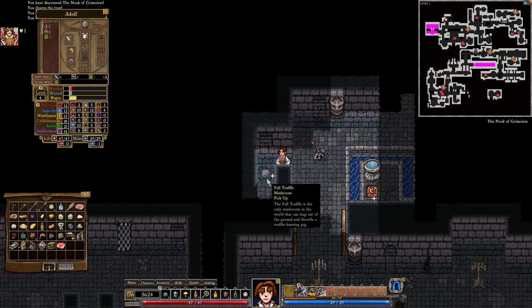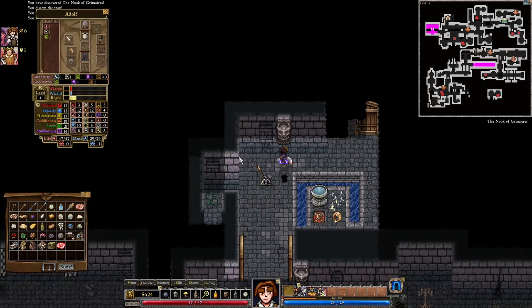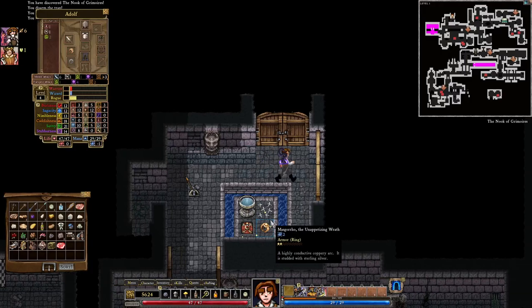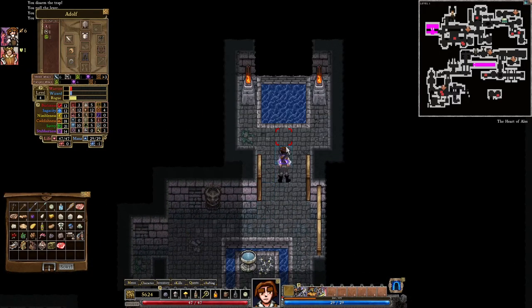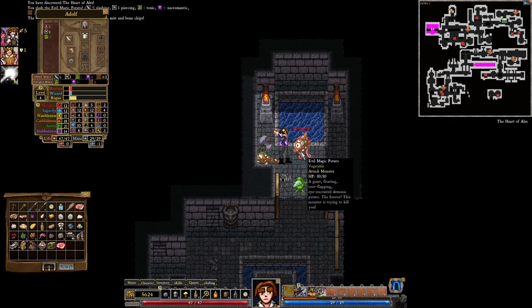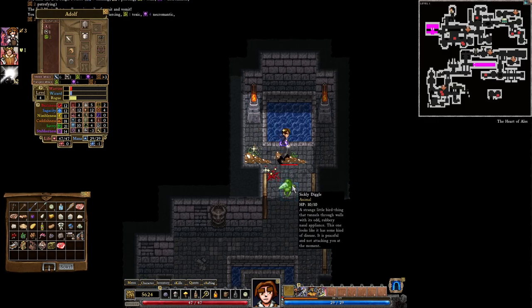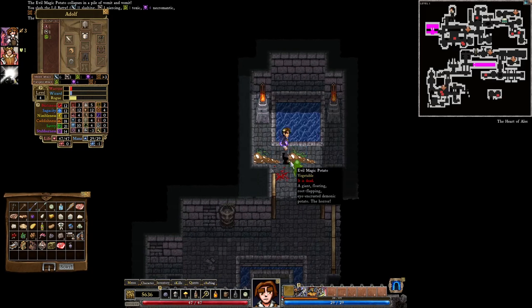Let's pull this lever — this is going to give us some more fell truffle, which is quite nice. Let's eat the fell truffle, why not. Over there there are some nice things we might want but sadly I cannot get to that area. We found more enemies — the deagle is not attacking me at the moment, which is quite nice.